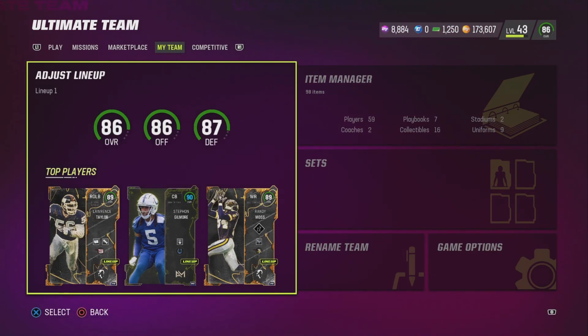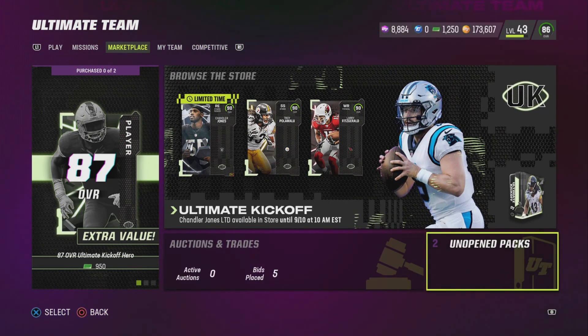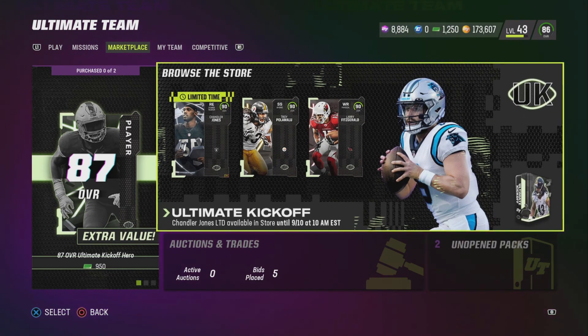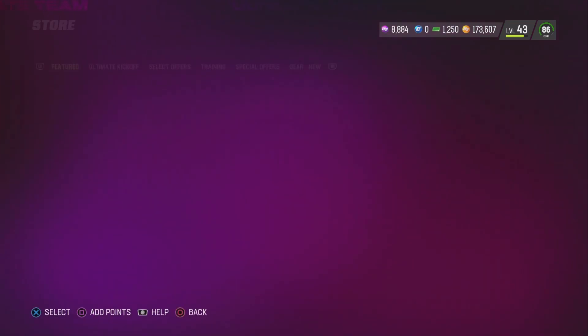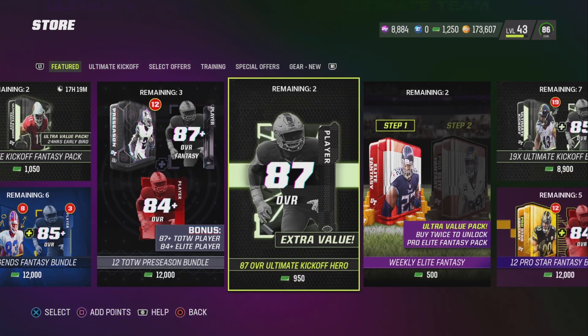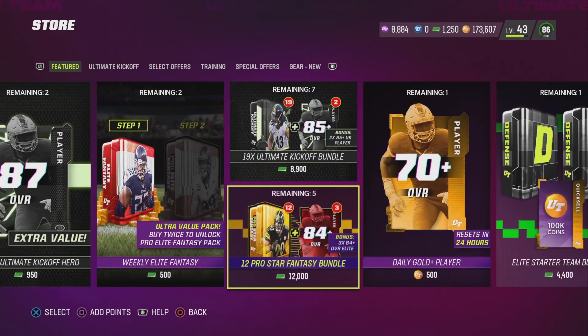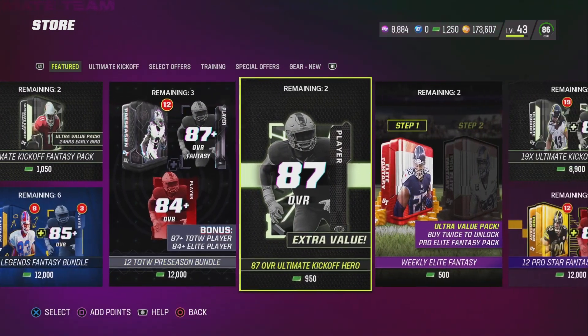What's going on guys, this is Detonator. Today we got the ultimate kickoff — I've been far behind today, I do apologize for that. We have the new promo we can try out and see what's going on. We got LTD Chandler Jones, he does go for the Seattle theme team, so that's a nice addition for Seattle.